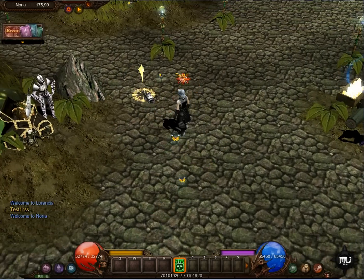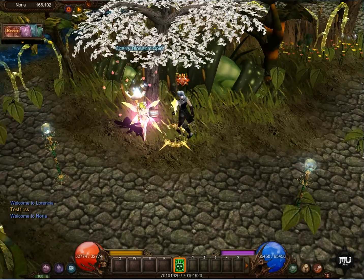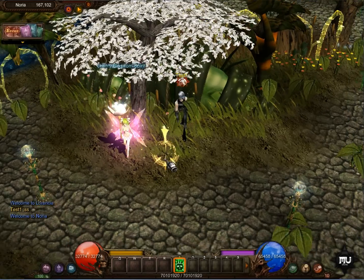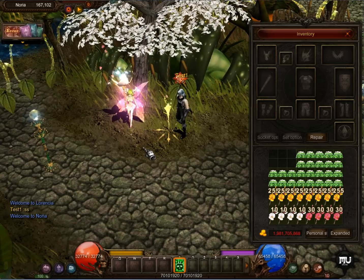After we talk about Noria, we can go to the Cherry Blossom Spirit. Really nice NPC and a really nice tree behind. I really like it.